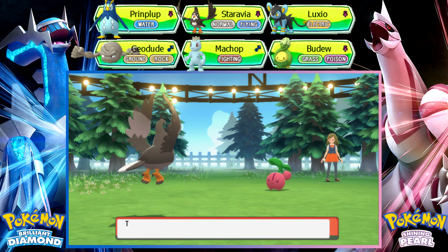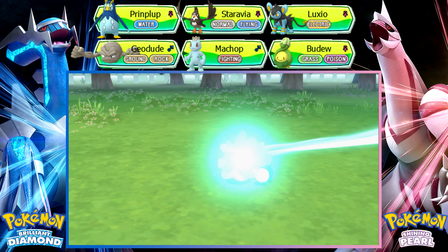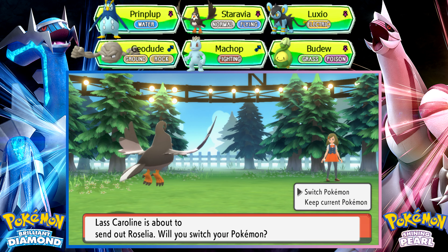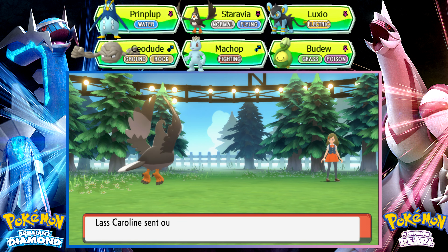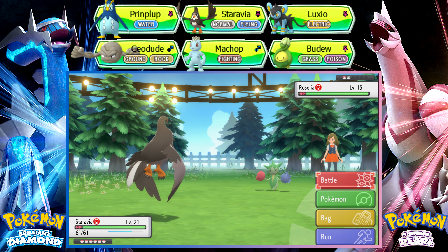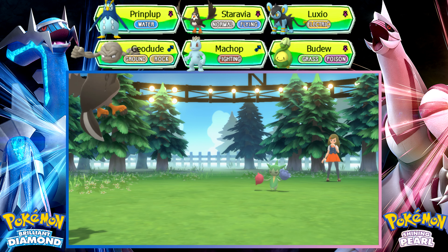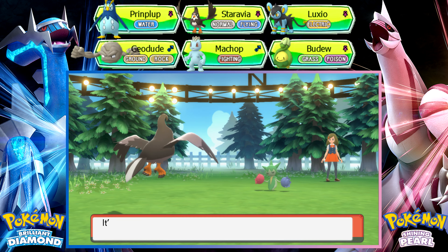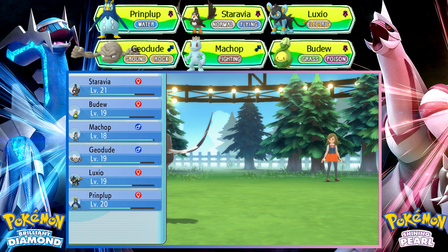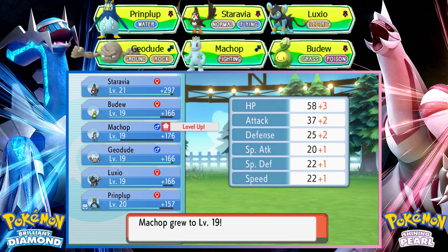Maybe Chimchar. Besides those two, Starly is like the only Pokémon you can get that has super-effective moves against Grass types. Poison types also work, but they have Roselia, so that won't be very effective. You pretty much have to get Staravia.